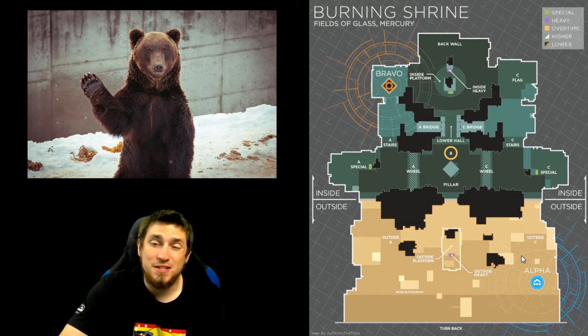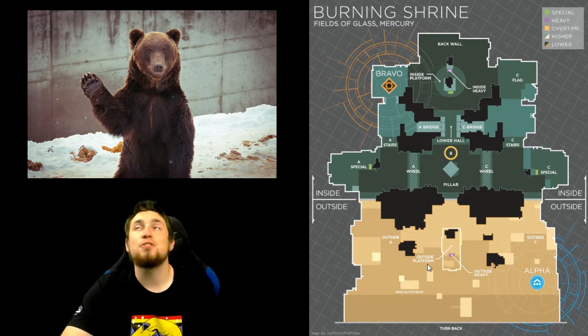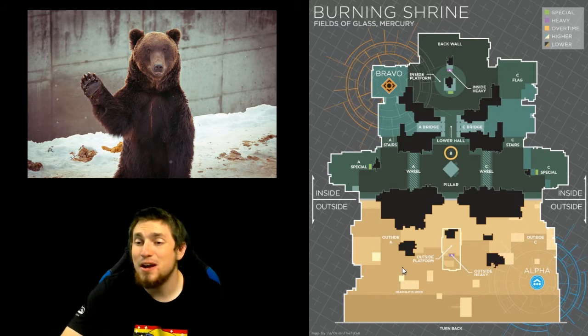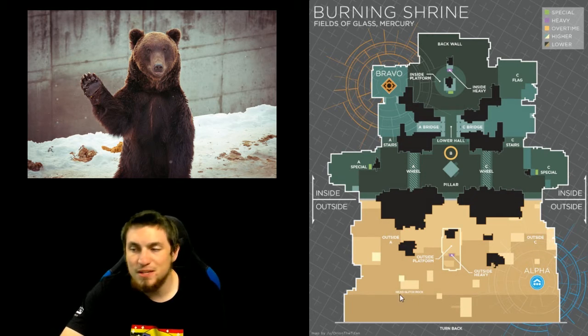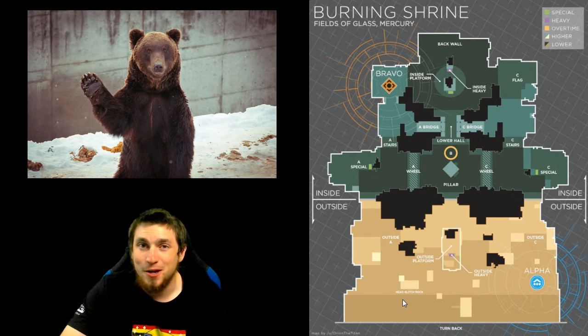The general strategies for Alpha spawn if they're sniping is either to hardscope out in the sun area behind a lot of head glitches — notoriously near the outside C stairway — or in this box area right here, which people kind of just call head glitch rock. There's another term people use for it, but we'll keep it PG for this video.